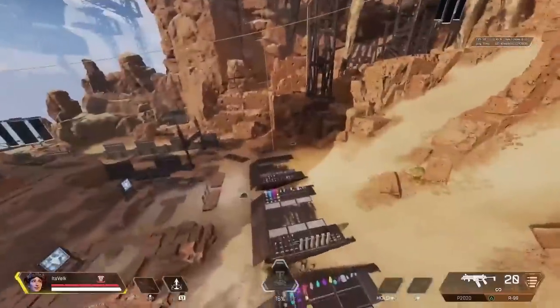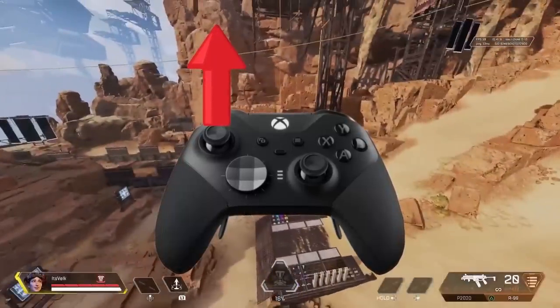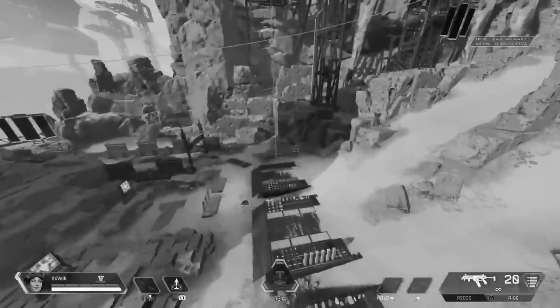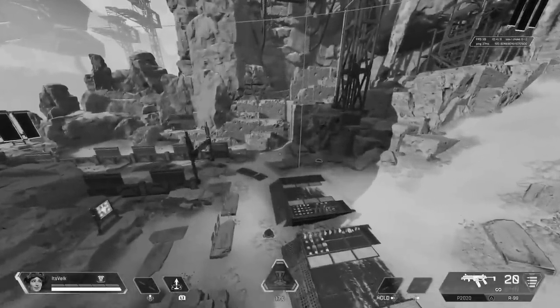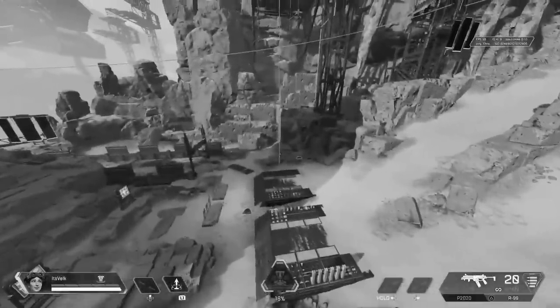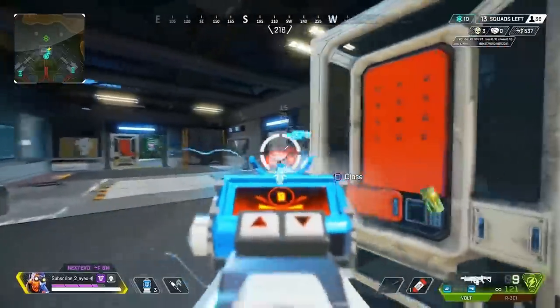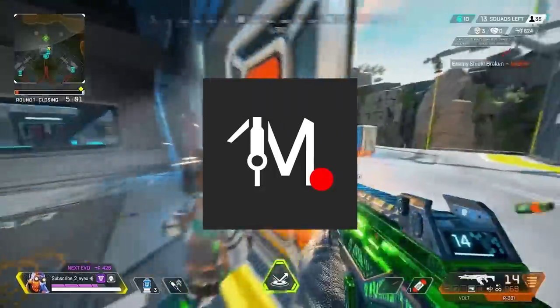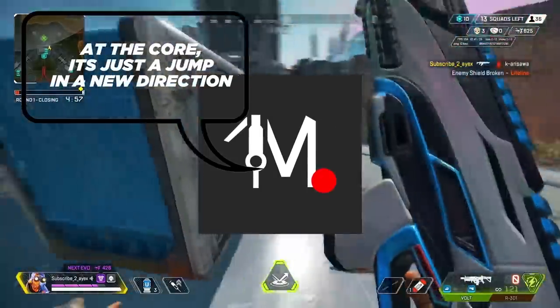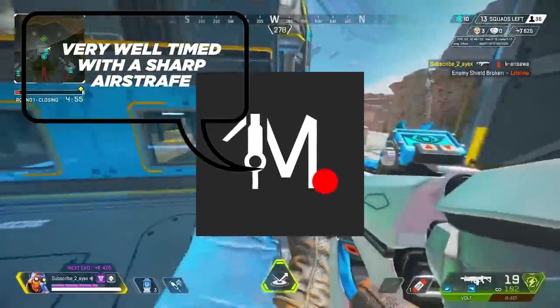Once you're there, flick your stick upward right as you press your jump button. This gives you a sort of pseudo tap strafe, and it's important to note that momentum is still lost when using this, as opposed to tap strafing where you get to keep all your momentum. Flick strafing kind of plays off of air strafing, and Moki Sniper went as far as to say that at the core, it's just a jump in a new direction, very well timed with a sharp air strafe.